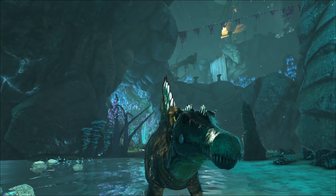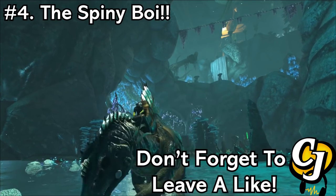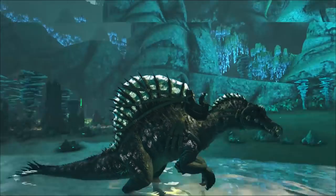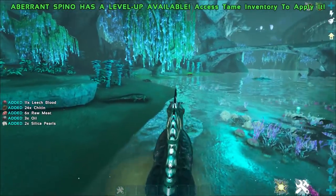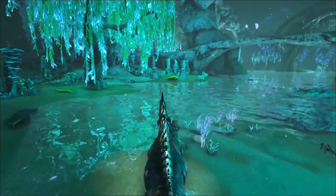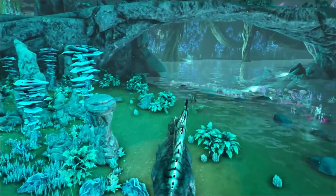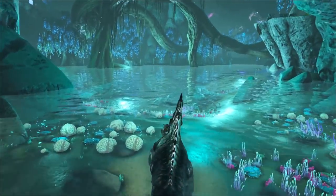Coming in at number 4, we have the Spino. The Spino is essentially an upgraded version of the Baryonyx — he hits harder, has more health, and is faster. He's just a much bigger, leaner machine. This guy is great for traversing Aberration and you'll find these guys everywhere. They are probably one of the strongest carnivores you can get on the map, and they can swim in the water.